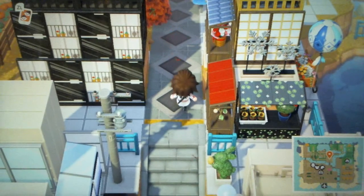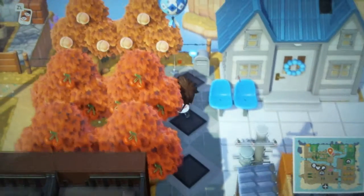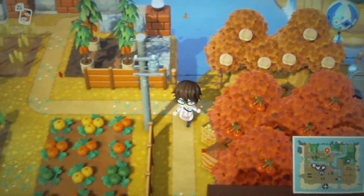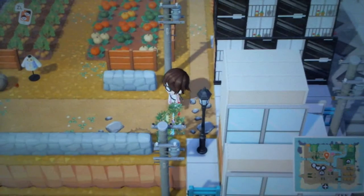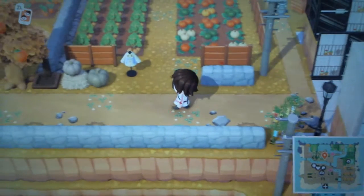So yeah, this is kind of the edge of the city core section. The orchard has been shrunk down since with all the crops now there's not really much reason to have a big orchard anymore. I've spread out my orchard trees into different sections instead of just keeping them all together.